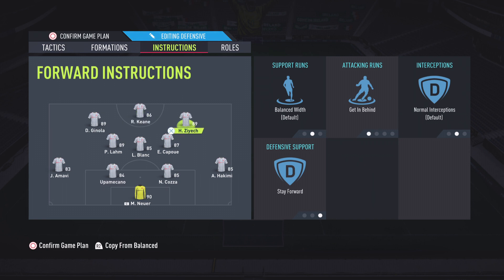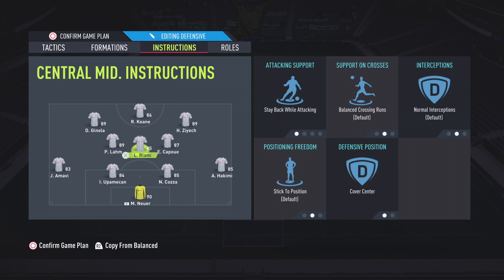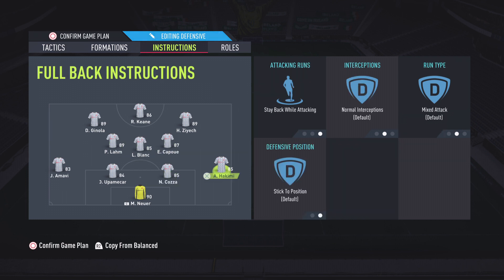Speaking of the left and right forward, both will be identical: getting behind and stay forward — that's going to get them really playing like strikers rather than wingers. Moving down to the midfield, start with the central midfielder — this is going to be your most defensive player. Have him on stay back while attacking and cover central. Your two other center mids, just have them on get forward.